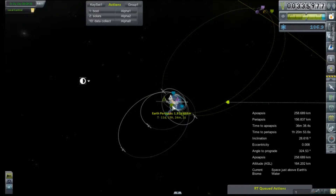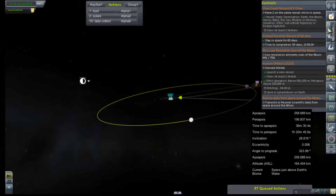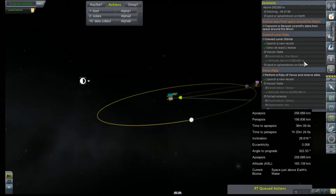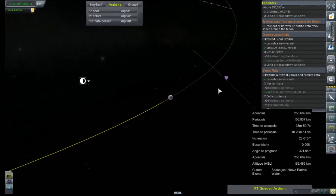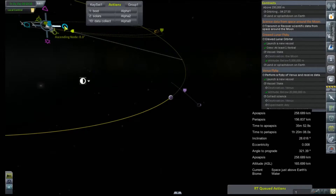Our flyby has to be within — I forgot — altitude below 5 million. If we stay in orbit for a day we get some money, but I'm probably not going to worry about that just yet. We have to encounter and be below 5 million kilometers. That would be easy, except we're at like 10 times that amount. So what do we have to do? Come in faster, unfortunately.